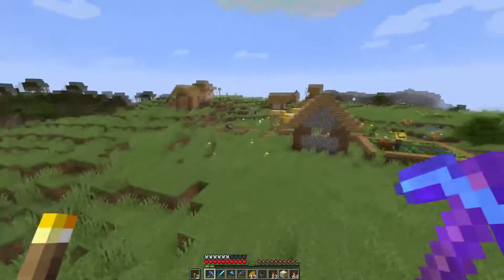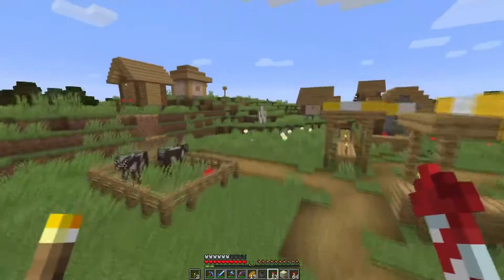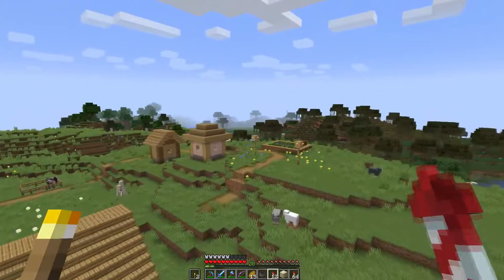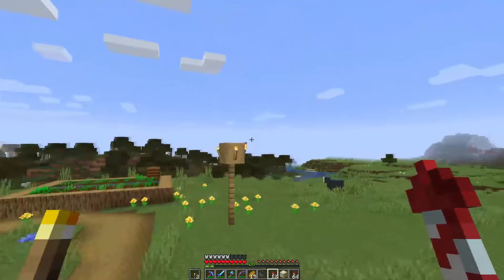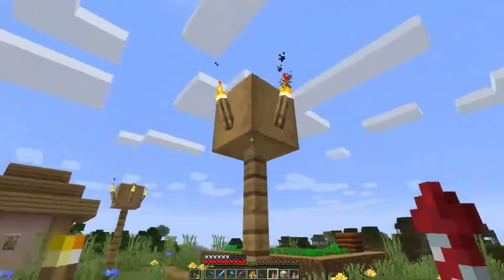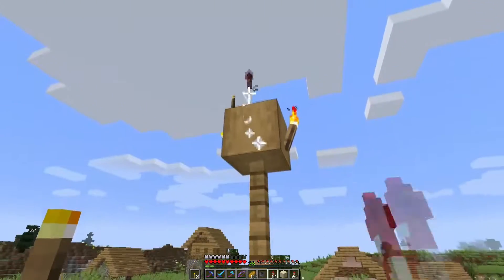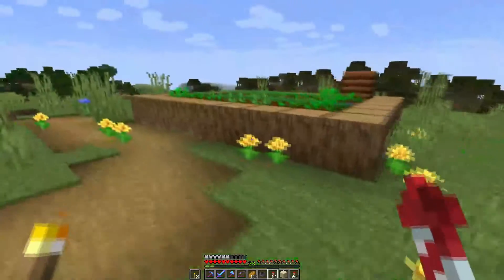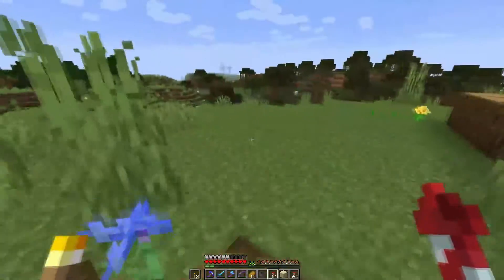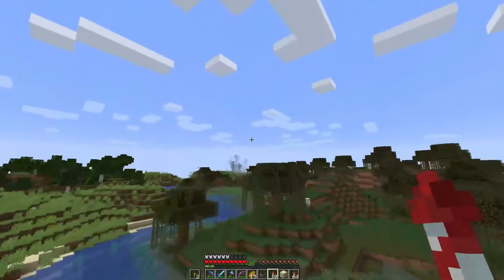Also, I don't know if you guys noticed, but in the old villages this was black wool — this block here with the torches on it. Now it is a wood block. But yeah, so it just was interesting.